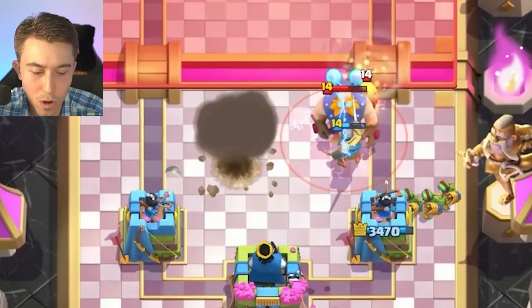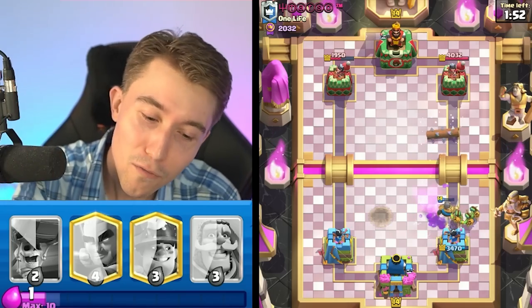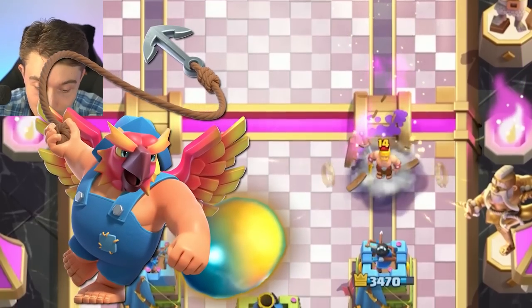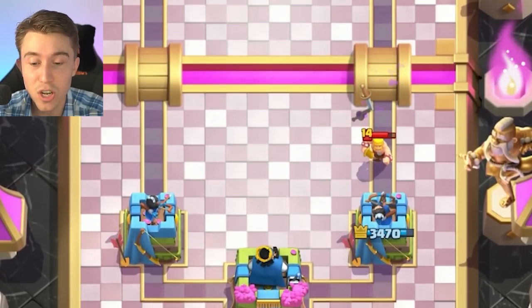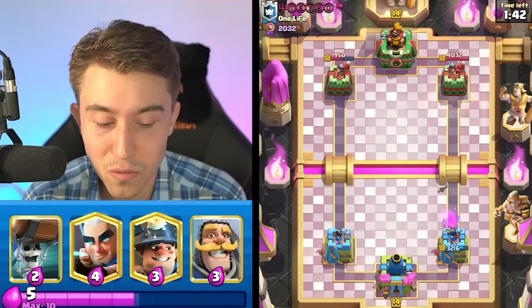I could have activated King Tower with the Phoenix - it's like Fisherman activates King Tower. Phoenix sounds like Fisherman, same thing right? The Fisher Phoenix - that would have been pretty OP. I wish I could have activated King Tower with the Phoenix, but I had to Tornado back the Electric Giant because it would have done too much damage.